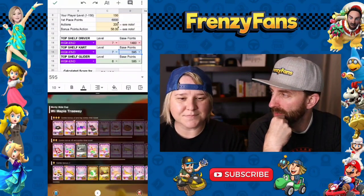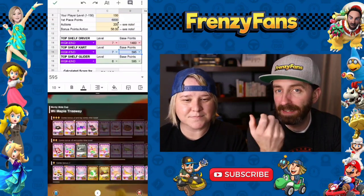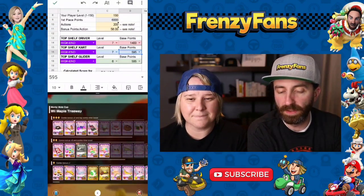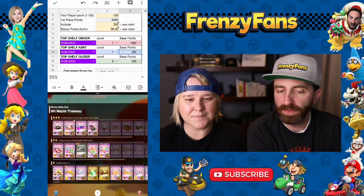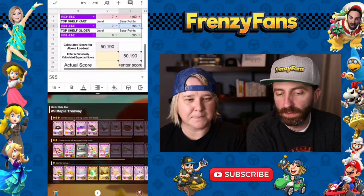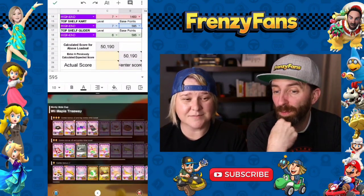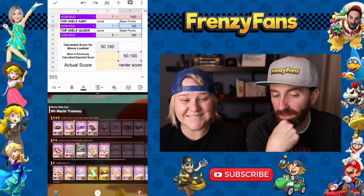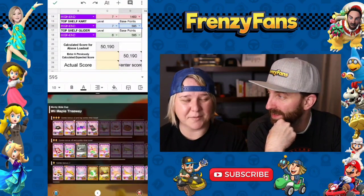In the calculator we've got level six and 595 for the glider. Anticipated bonus points per action: about 58. If you get a non-stop combo with lots of coins, jumping off jumps, and hitting pumpkins, you might push that up to 60, 62, maybe 64. Usually with lots of bananas and jumps you're up in the mid-60s, but 58 is probably safe. It looks like we'd get about 50,000 — hoping for a strong 51, 52, maybe 53,000 run.